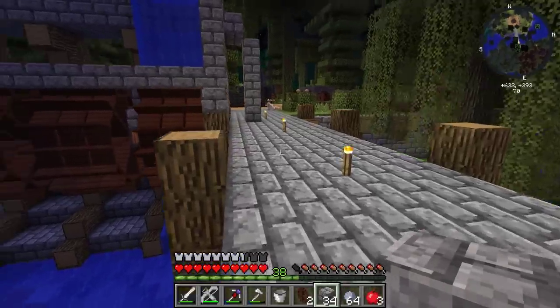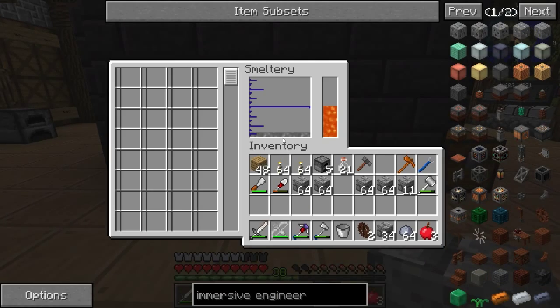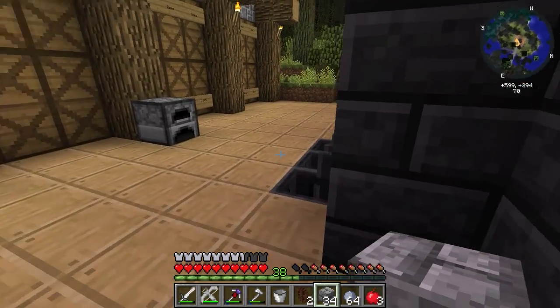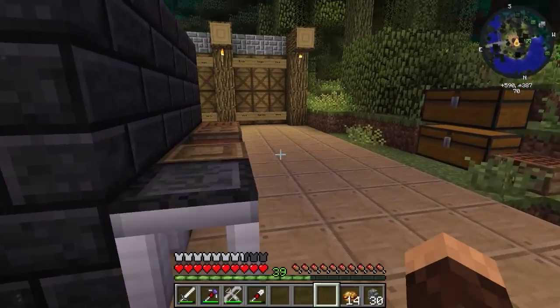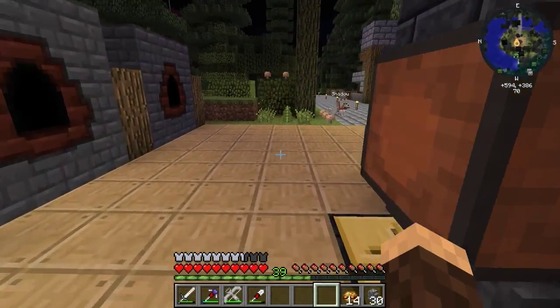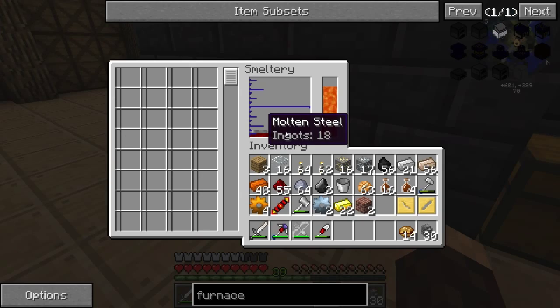Speaking of that, I've been making some steel and I've actually melted a bunch of steel down right here. We have 45 ingots and we're about to have some more steel. Off camera, I've been doing some stuff — I went mining for maybe a couple hours, got some gold, and I've been doing some stuff. What I want to do is upgrade our pickaxe and sword to steel, and maybe even our shovel.